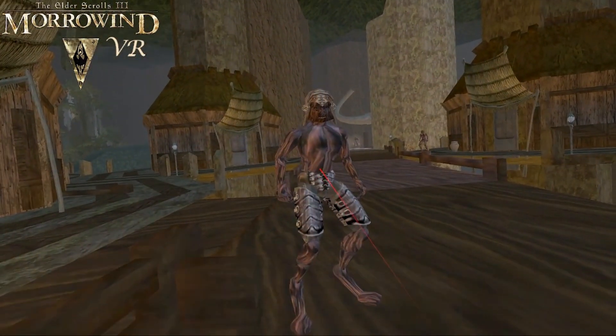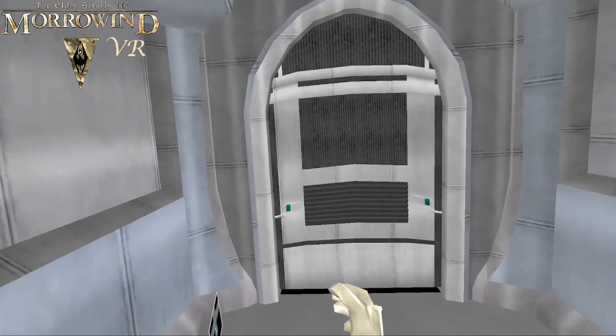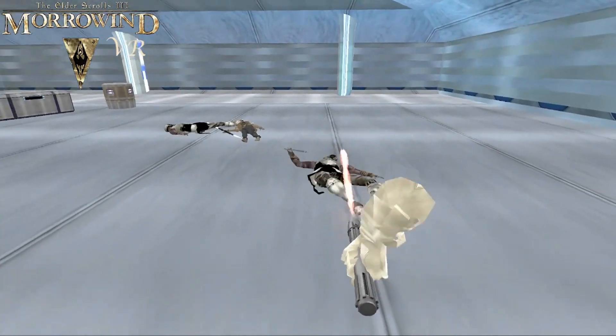Next was Manaan, the aquatic planet. This level was basically all corridors and I got lost multiple times. But this was where I joined the Republic and I picked up some quests involving killing some Sith. This was the most interesting questline I found, but sadly it was the least interesting setting.